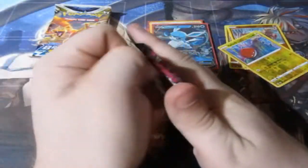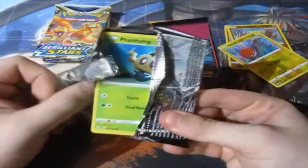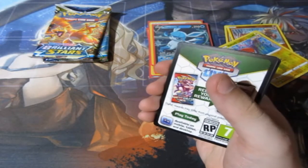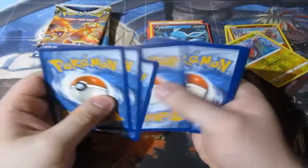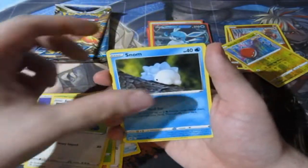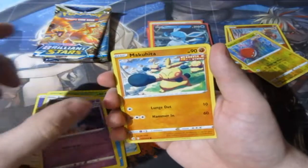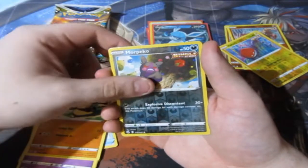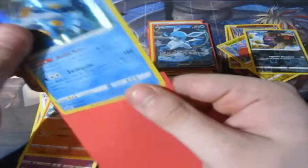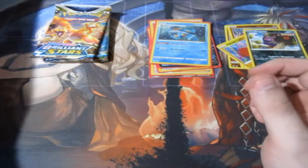Next pack of Fusion Strike, and down we go for the big boys — the Brilliant Star packs. We've got Psychic Energy, Farewell Bell, Labunny, Haryama, Fanstone, Snorlax, Snom, Dreepy, Makurita, Reverse Foil Morpeko, Handy Swamp. We've got two holos — that's actually really good, was not expecting to get anything amazing. A V and a holo — I'm very happy with that.